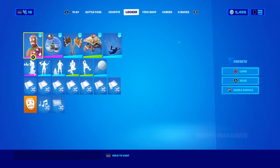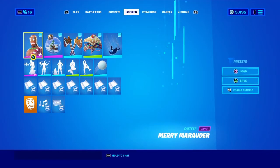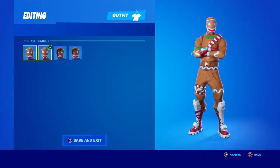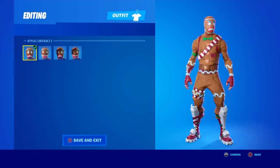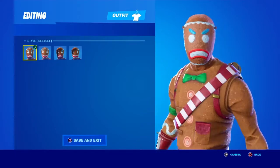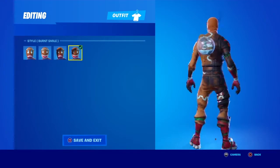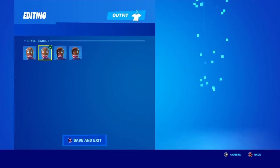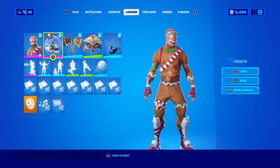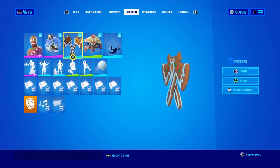Moving on we have the Merry Marauder. You can use any of the styles — there's the smiley face, the brown one, and the frowny face. The burnt styles don't look as nice with this combo, but they don't look bad either. I went with the Ornament back bling and the Gingerbreads pickaxe.